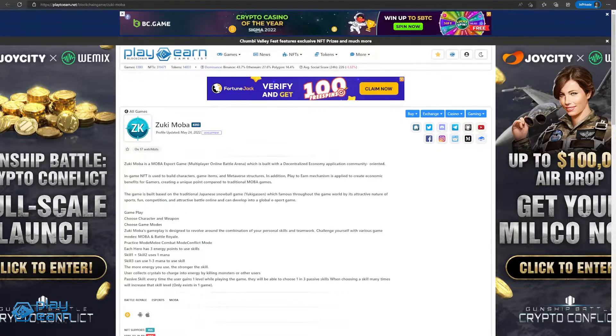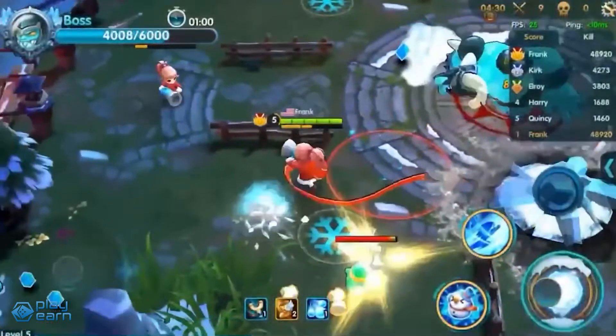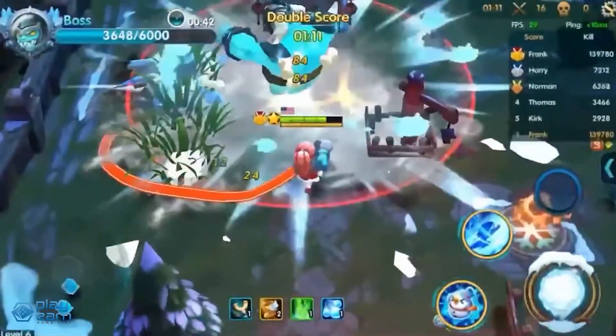It is based on the traditional Japanese snowball game called Yukigasen. The game has three modes. The first is Practice Mode, where players can familiarize themselves with the game. Second is Melee Combat Mode, which is sort of like a deathmatch where you rack up as many kills as possible. And last is Conflict Mode, which is the most similar to League of Legends.